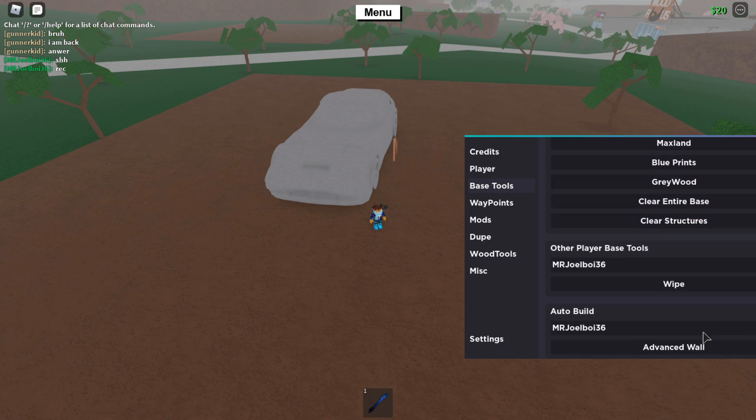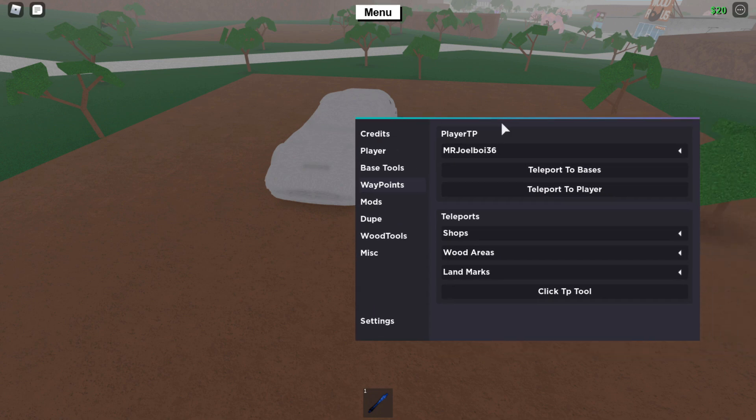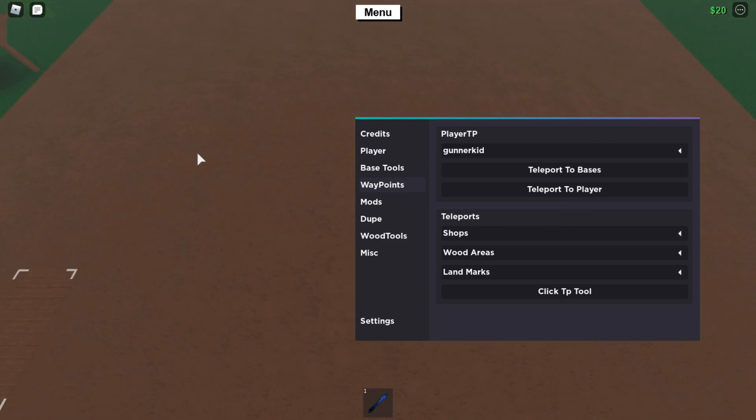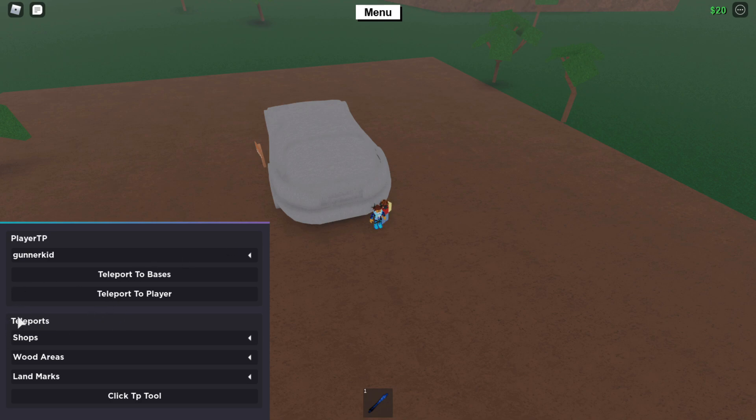Next is waypoints, where you can go anywhere in the game - shops, trees, and other main locations like the bridge, the cave, etc. There are player teleports where you can select someone's name and teleport to their base, or teleport directly to the player. These cover shops, wood areas, and landmarks. There's also a teepee tool you can enable to teepee anywhere you want.